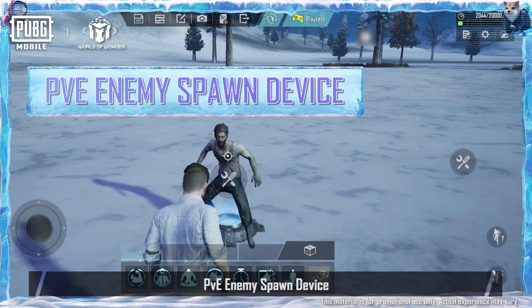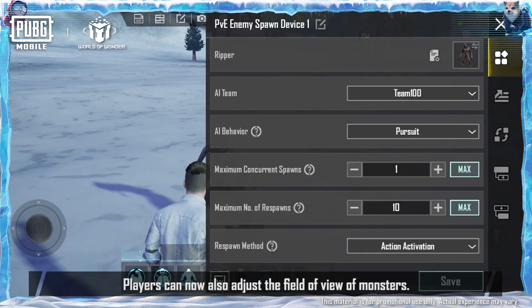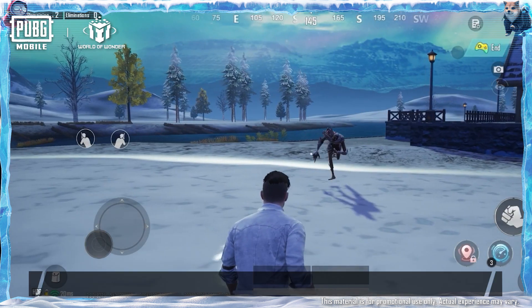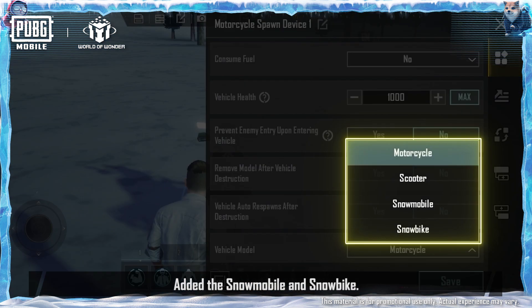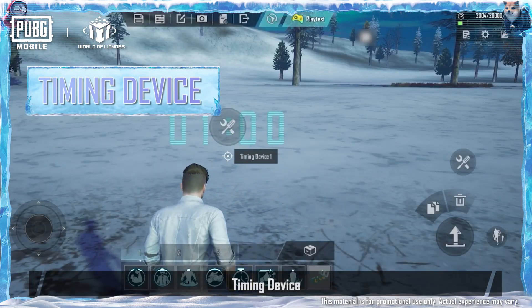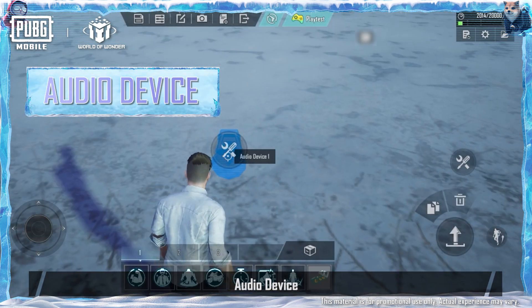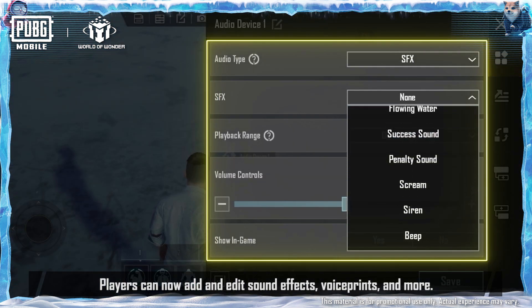PvE Enemy Spawn Device: added three new enemy types — Mutant, Berserker, and Ripper. Players can now also adjust the field of view of monsters. Motorcycle Spawn Device: added the snowmobile and snowbike. Timing Device: added new timer displays on the UI and more. Audio Device: players can now add and edit sound effects, voice prints, and more.